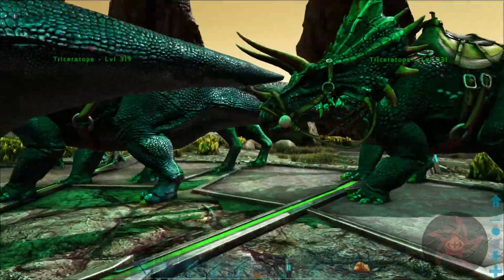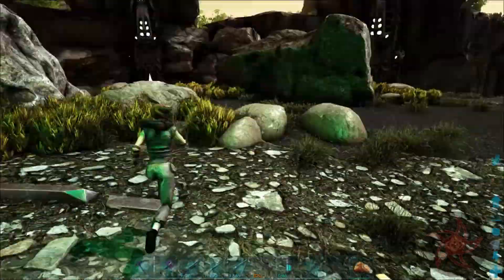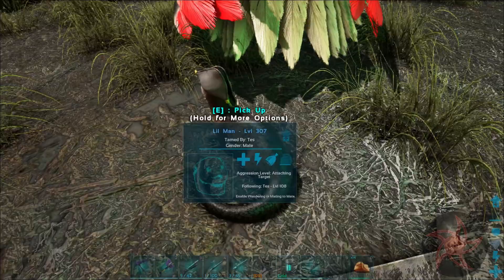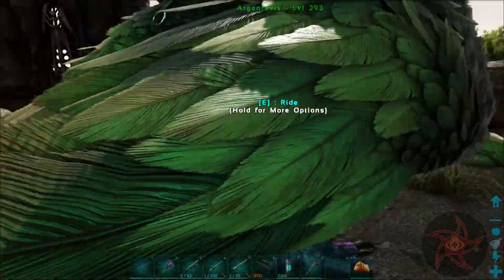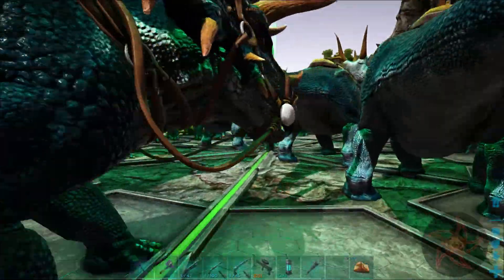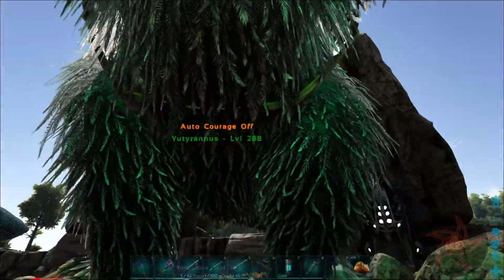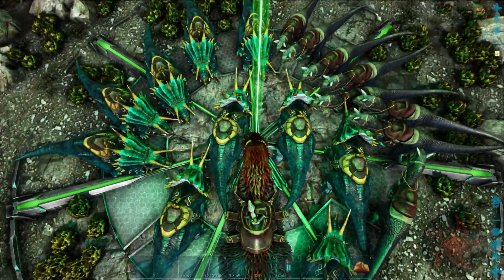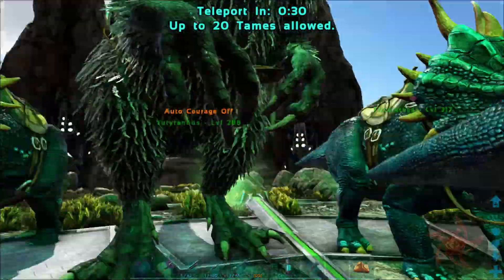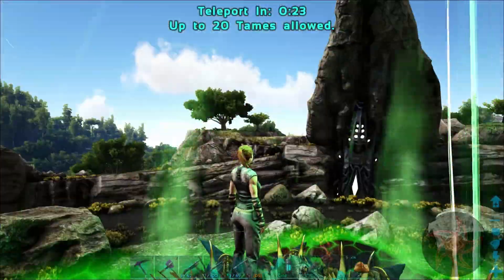I don't need to pop Hellpig out. So that is 19 dinosaurs plus 20 for the Otter on my shoulders, which I don't think I'm going to need to bring to this fight. All the Apex drops are in the bird. Let's make sure you are all the way in - you're the only one I'm slightly concerned about. I love how you can actually stand on each one's head.